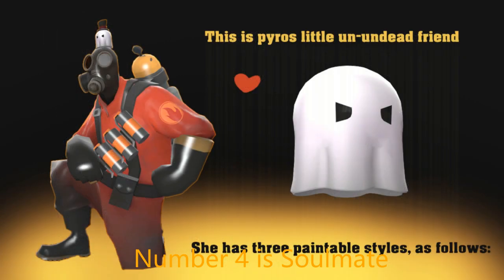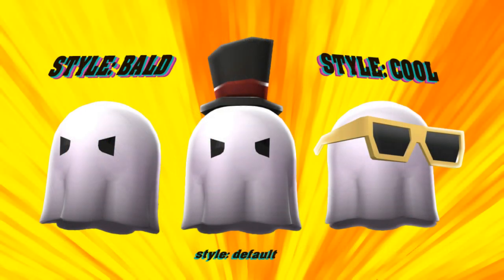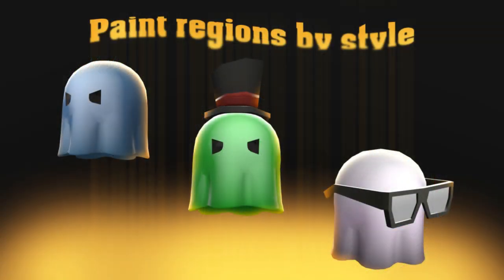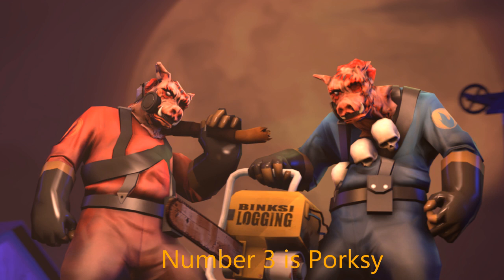But what if you want something a little cute? At number four, Soulmate has this cute little ghost — just a normal ghost with a hat, or a ghost with glasses. This ideal hat lets the little guy or lady sit on top of your hat, watch your back, and keep those pesky Spies away. It's small and simple but fits the Halloween theme right there — imagine it goes 'boo,' that'd be funny.